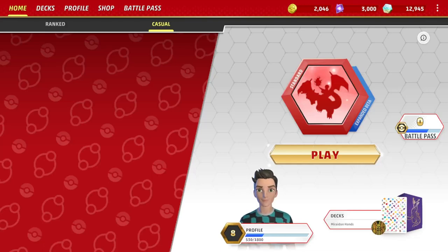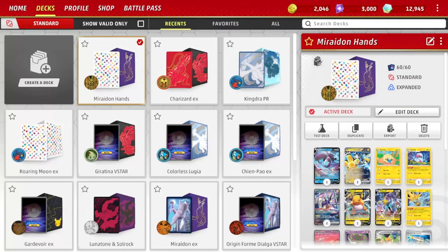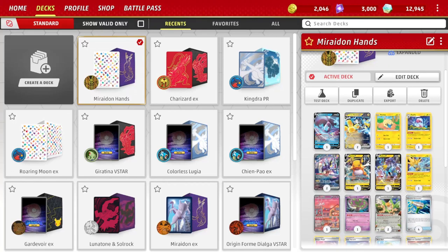What's up everyone, Max Power here and we're going to be going over the Miraiadon Hands deck in Pokemon TCG. For this one, we actually have Electric Pokémon featured: Miraiadon EX and Iron Hands EX.